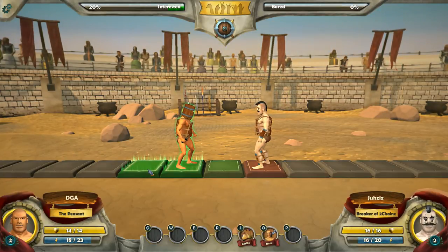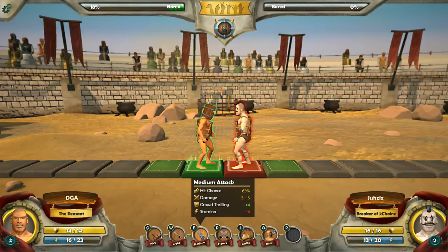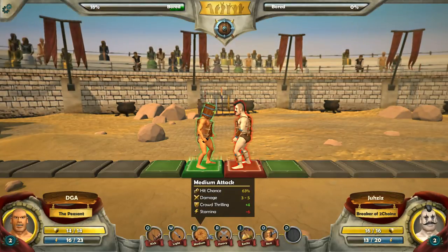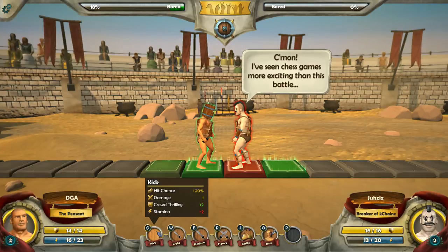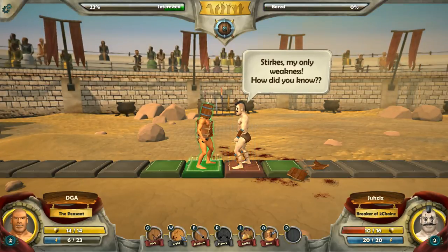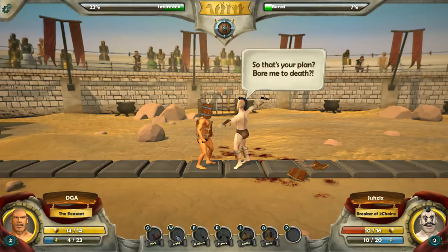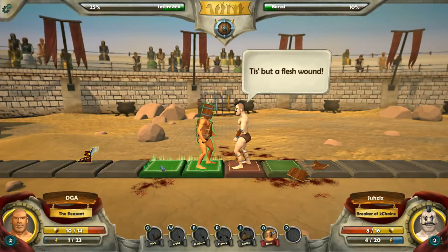I'm going to move back. Medium attack is three to five damage, heavy is four to six, light attack is two to three. Let's do a medium attack and hope we hit — we hit him, he's down to 12. We dodged — nice. Did he just recover stamina? We'll do another light attack — dodged. He hit me. My armor has taken some hits.